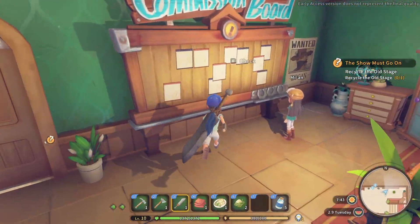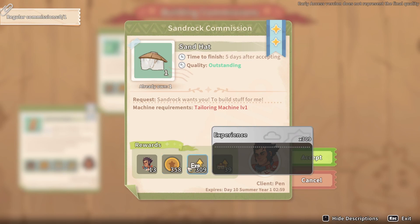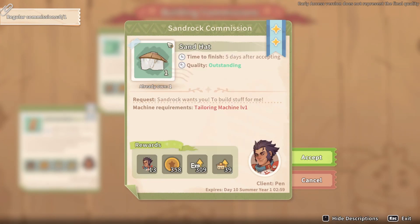Let's make sure I'm correct. Mian's here. Don't steal my commission, Mian. Look at this — sand hat. This is the sand hat that he gave us, and it's pretty cool, right? It's a pretty cool sand hat, but I already have sand gear that I spent money in the tailoring shop to get.